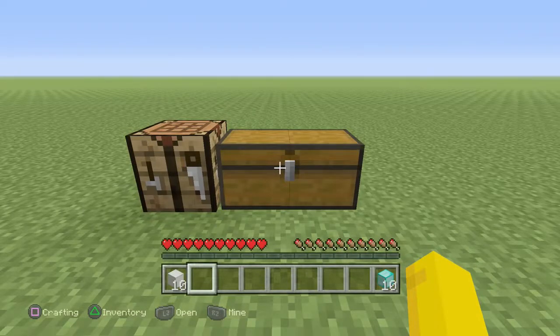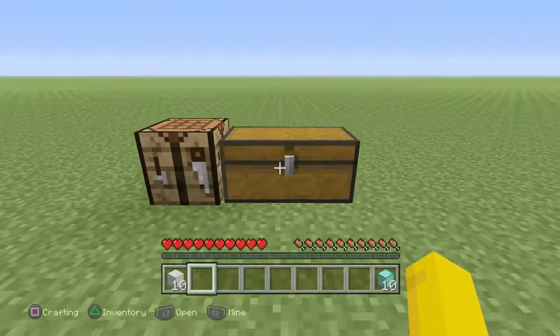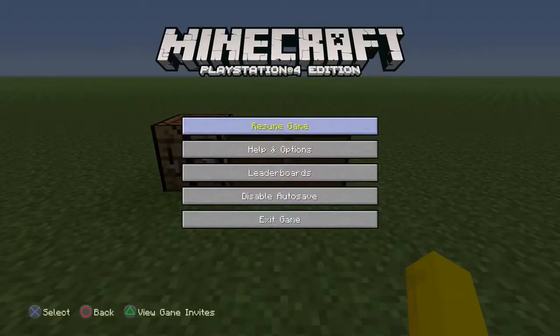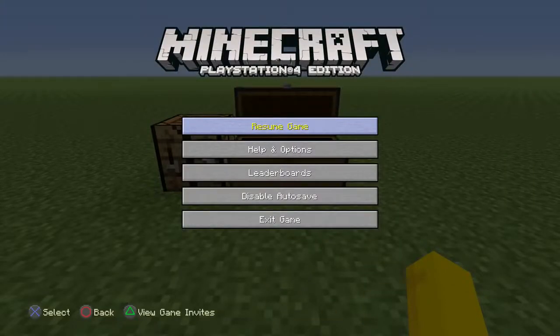So what you want to do, you want to open the chest, but you got to time this — you got to be fast. You want to open it and press the start menu at the same time, really fast. And if you see the chest is open in the background, that means you did it right.